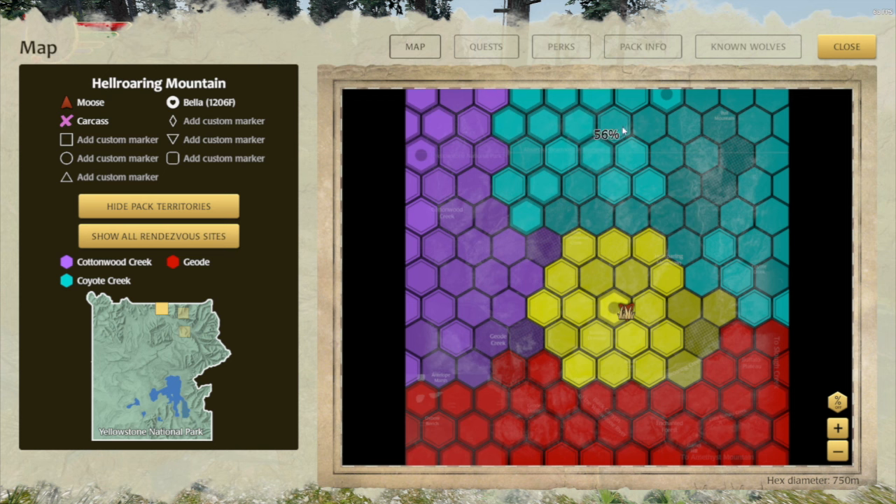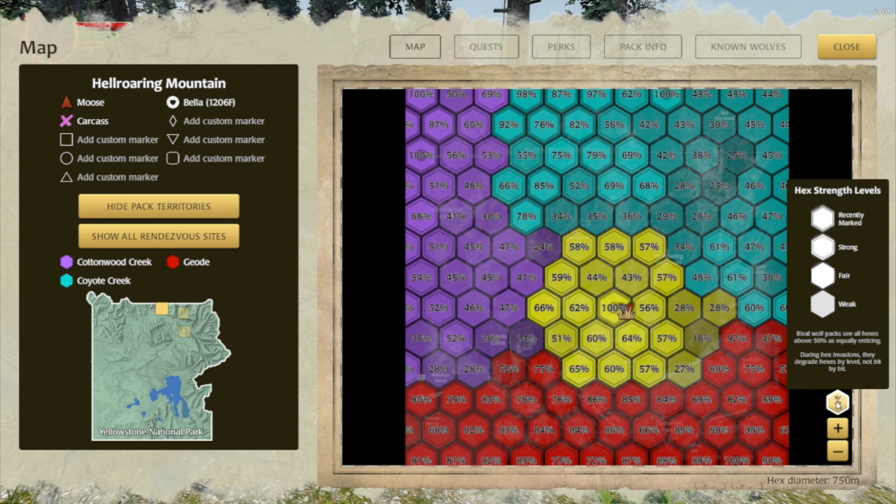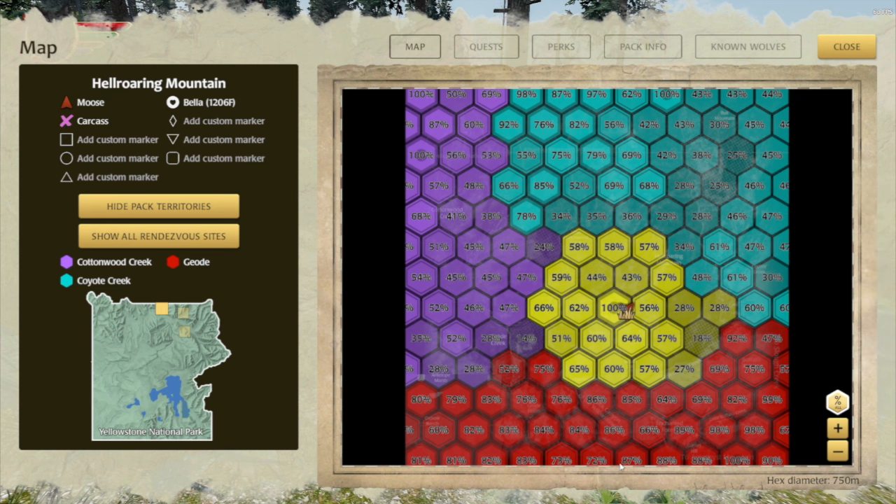To try to discourage players from obsessing about hex percentages, we thought about removing the option to show all hex percentages, but we got some vehement feedback about that. So we've kept that but added a third option. The hex percentages button now toggles you through three options: don't show any percentages, show the percentage only on the hex that you're currently in, and show percentages on all hexes. We don't recommend this last option — it's an awful lot of information and it can lead you to focus too much on keeping those hexes very strong when that doesn't matter.